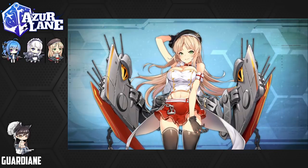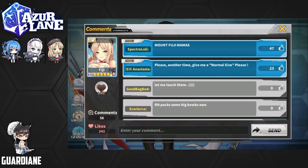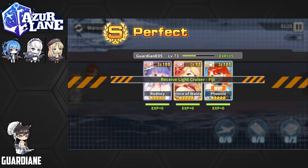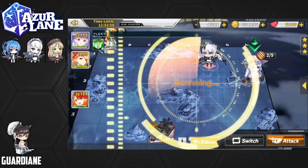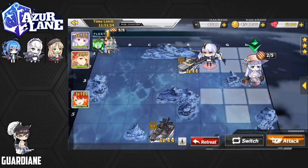That's really awesome. We managed to get her without too much trouble. I've heard some horror stories of people trying to grind Fiji, and it wasn't too bad for us. But yeah, that is very exciting. We got her as a drop from a normal node — not the boss node, just a normal node on A3. So good luck, happy farming. Hope you got her relatively painlessly.